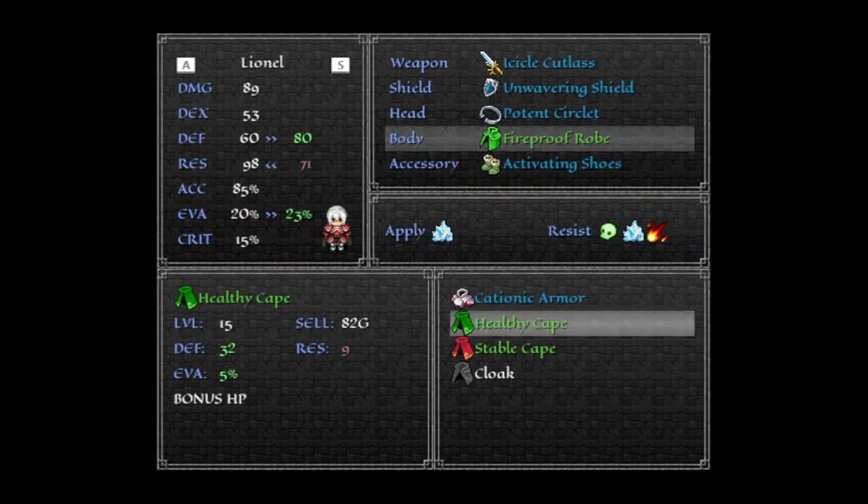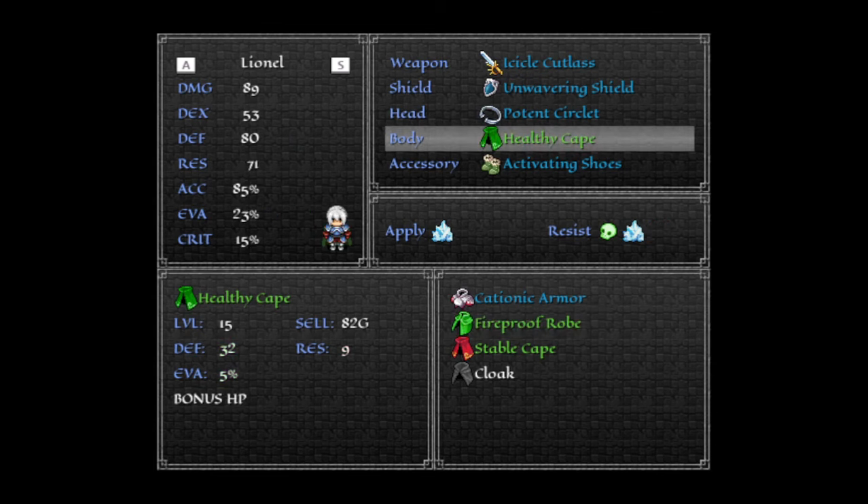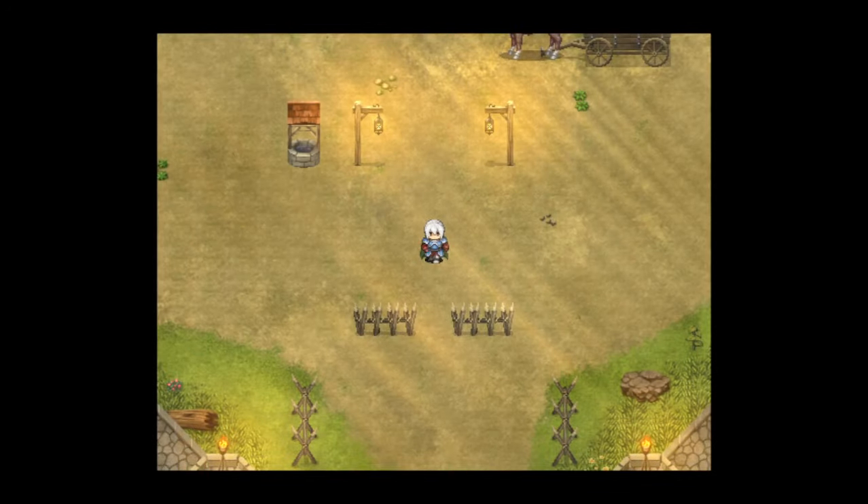And if I equip this healthy cape — it still has the green icon — his cape will stay green, but his armor will likely change color now because of the different parameter. And yes, now his armor turns blue, but he still has that green cape.